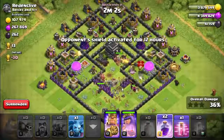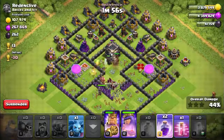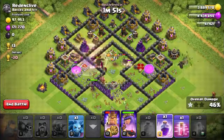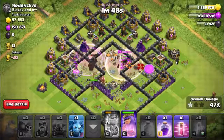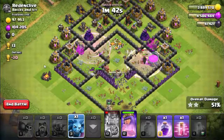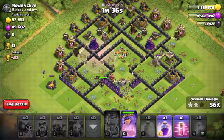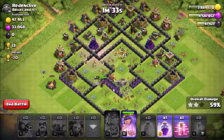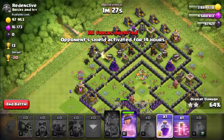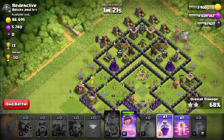The queen and king are also going in. We should release a rage on them — there is one packer dead now. Here's the rage spell, and here's the king's ability. One packer is outside the base cleaning up buildings. There's one minion going in too. The queen is still hitting a wall — she's not participating well in this attack.